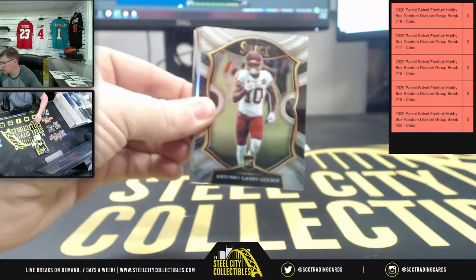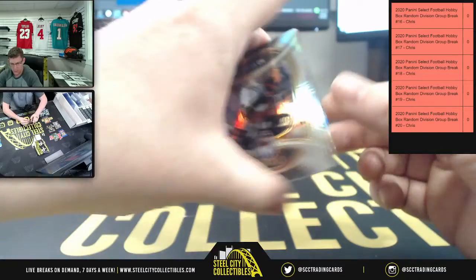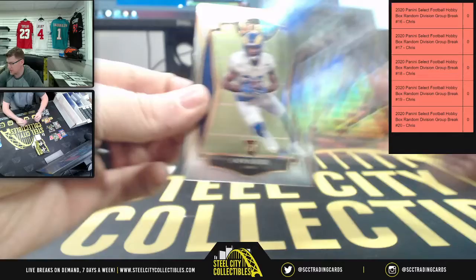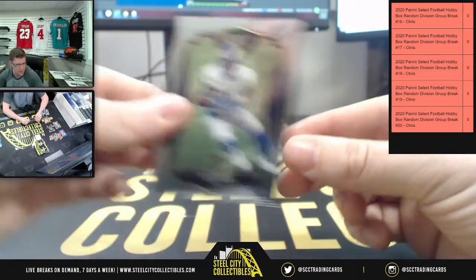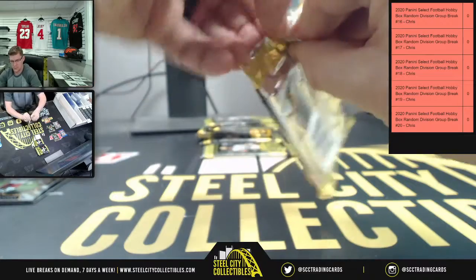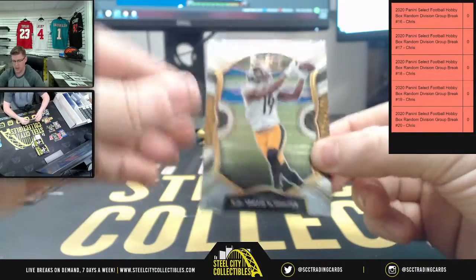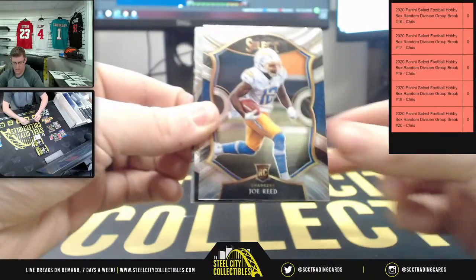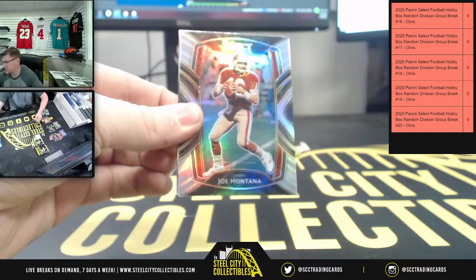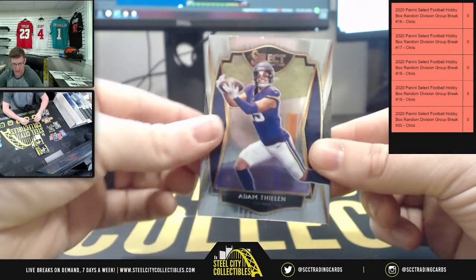First up, Nick Chubb, then Antonio Gandy-Golden, Bo Jackson Vegas Raiders, and then Beckton Jets, and Cam Acres. First up JuJu, then Joe Reed, then Josh Allen on the insert, and Joe Montana, and Adam Thielen.